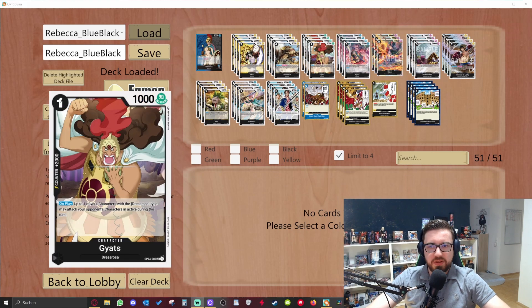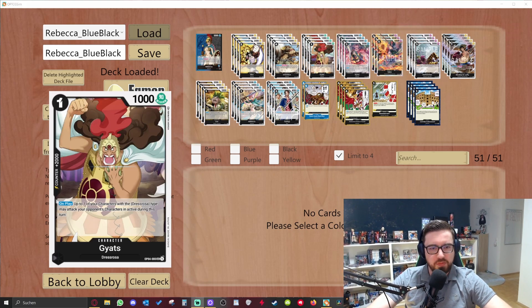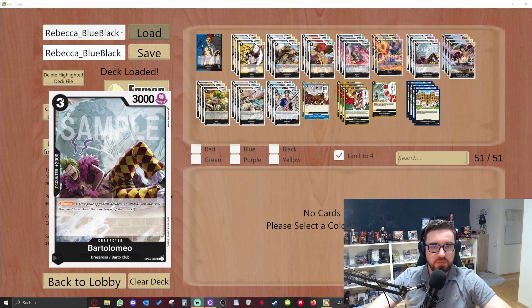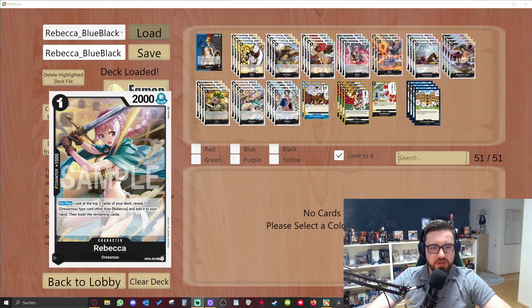So if the enemy plays an active blocker — maybe a purple character — you can play this card, choose Kuro, and he can attack the enemy's active character, so they can't use their ability anymore. It's a really good card for clearing the enemy board. We also have a second blocker with 2k counter at three cost, which is pretty high, but most of the time it's only used as a 2k counter from your hand. Then there's her one-drop searcher: you look at the top three cards of your deck, reveal one Dress Rosa type other than Rebecca, add it to your hand, and the remaining cards go to the trash.